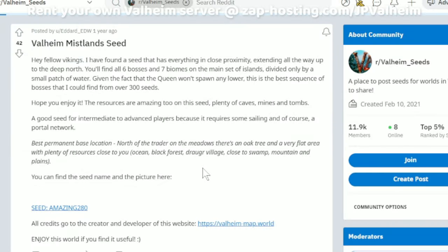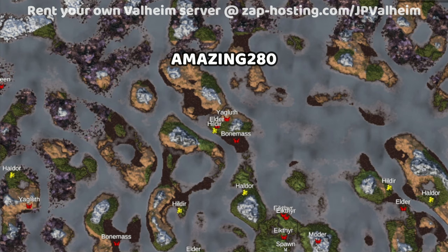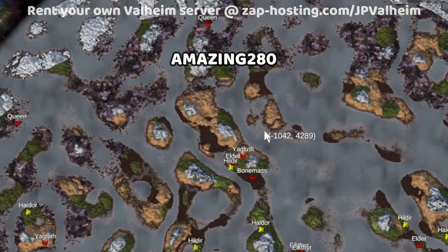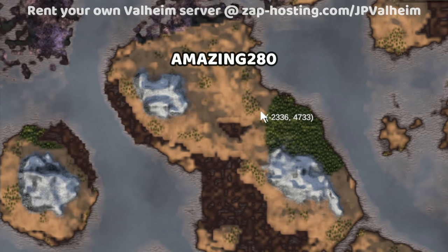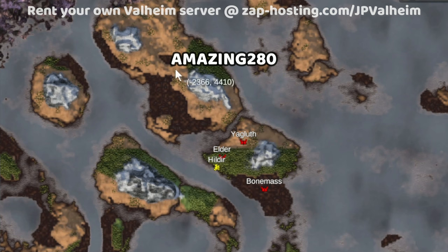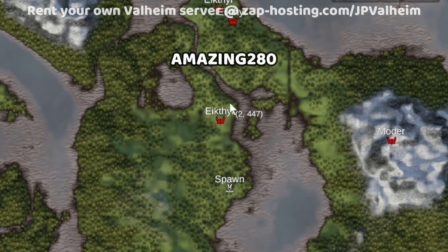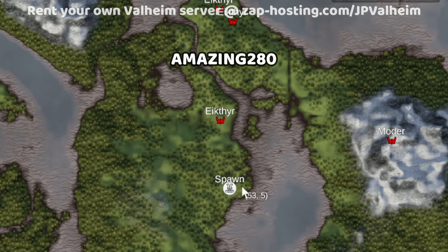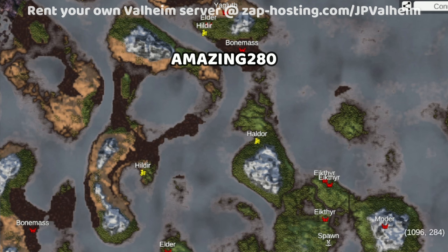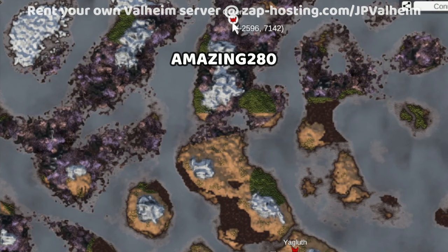The next seed was found from a Reddit post about a year ago by EdwardEDW. This seed, Amazing280, is another supercontinent. We have the Queen all the way up north and a really large plains — some seeds don't have big plains or many goblin camps, so that's really nice. There's also some cool river action: you've got your spawn, a cool lake, Moder super close to the beginning, and then Bonemass, Elder, Moder, Yagluth all near each other, with an epic trek to the Queen. This looks like a fun seed to play on.